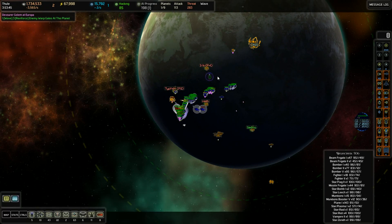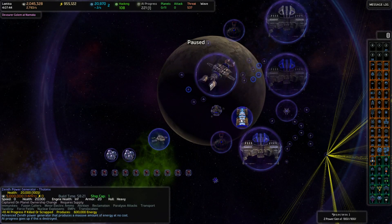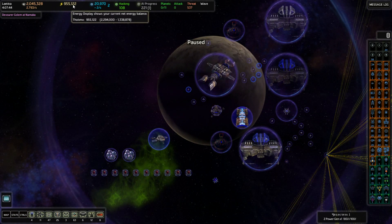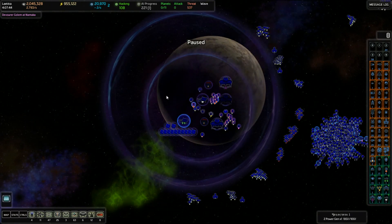I think it should be all over but the shouting here. They put up a bit of a fight, but nothing too terrible. We have finally done it - we have a Zenith power generator online. And look at all that lovely energy. Now we have almost a million extra. We're literally using just over half. And it's time to do our lovely big turret upgrade.